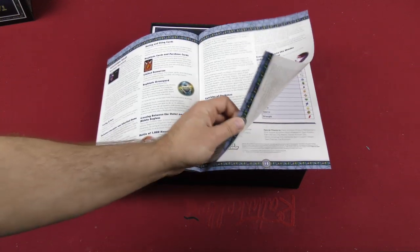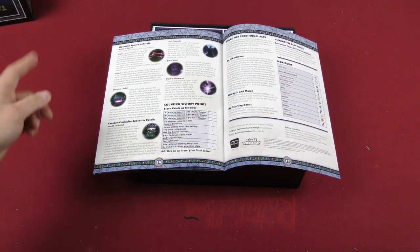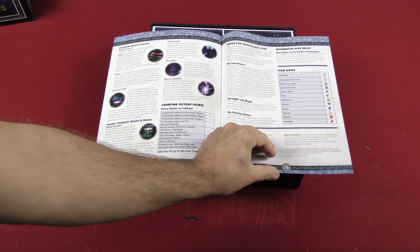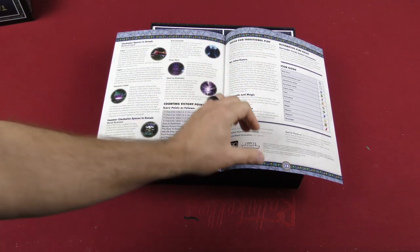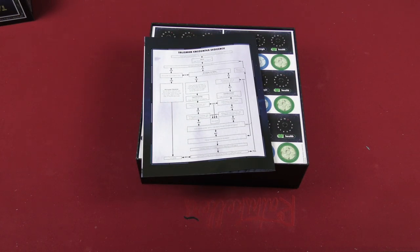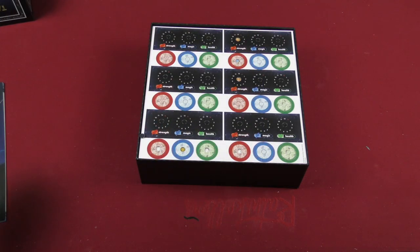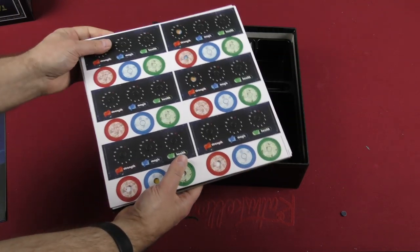The rulebook also covers crossing between the middle and inner regions, the different spaces in detail, the world of chaos, the volcanic crater, the world terminus, evil grounds, final rest, door to darkness, and rules for traditional and alternative play. There's also an encounter sequence flow chart — as you can see there's a lot of potential things that could come up in a game of Talisman, and the flowchart is an attempt to help you through that.